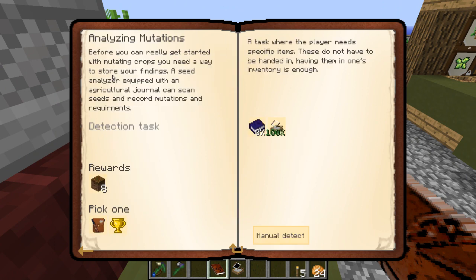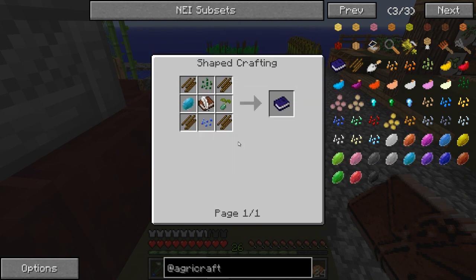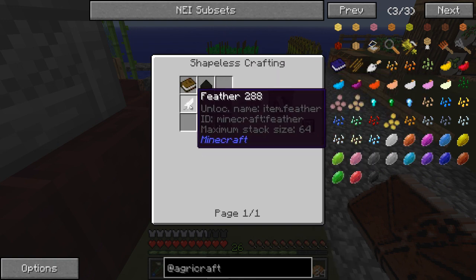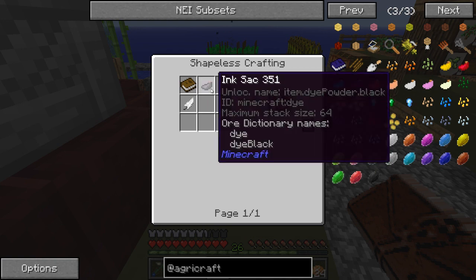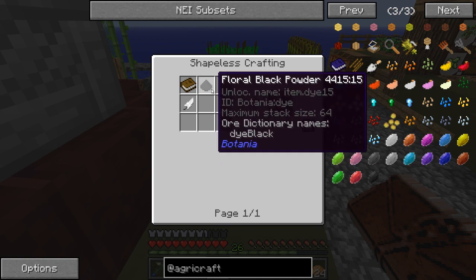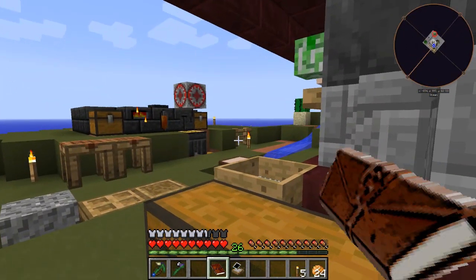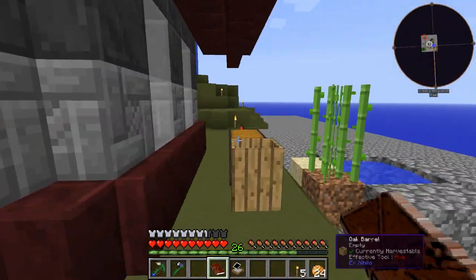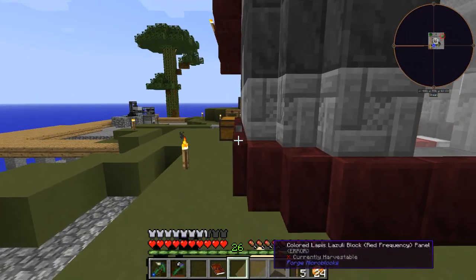I've got this seed analyzer we just made, and a journal. The journal unfortunately requires a written book and quill, four seeds, and four crops - easy enough - but the book and quill needs feathers. I do have a couple of eggs. I might be able to get a feather, and ink or floral dye. The book is pretty much definite since I've got access to cow leather. I just need to set up an actual farming mechanism for them.